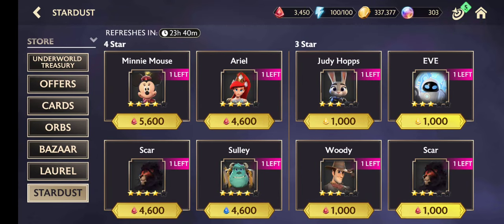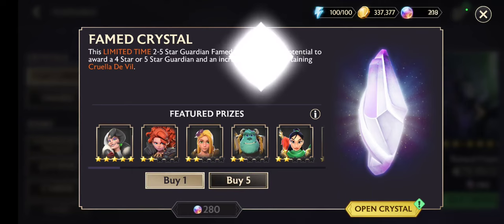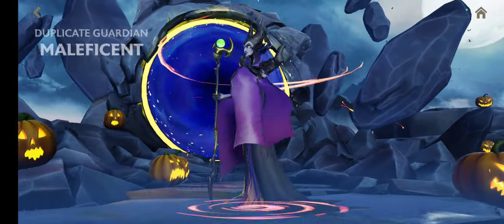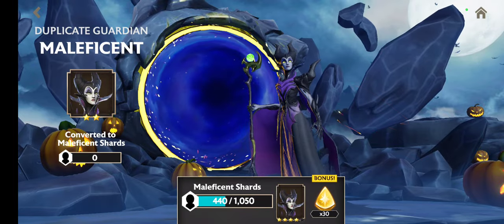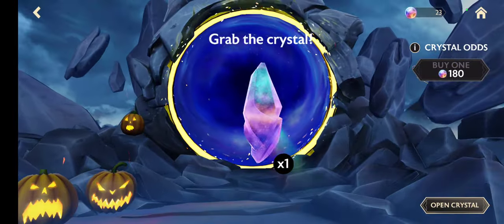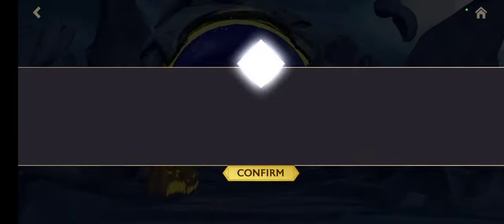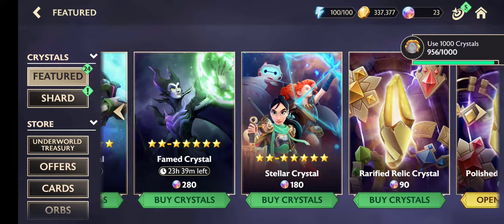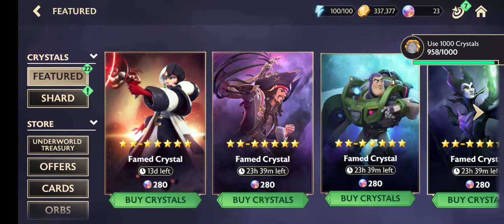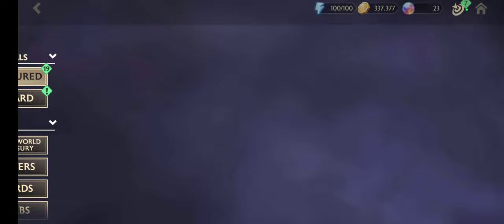Nothing special for today, so let's go for another Cruella De Vil crystal and let's open it. We got Maleficent — not a nice opening for me. Let's open this one. We got Evil Queen with three star, so polished red crystals. Still have something — refined crystal with ordinary stuff.